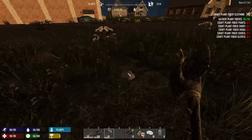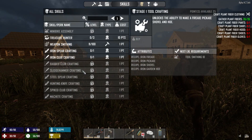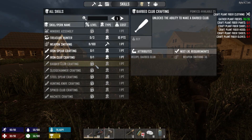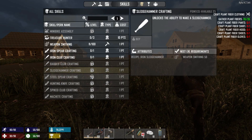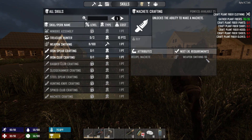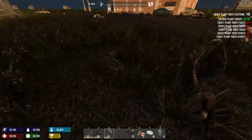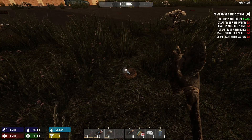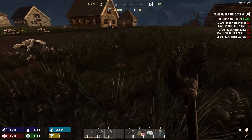I fixed progression in my mod. The barb club now requires level 30-50, the sledgehammer and machete now require weapon smithing level 90. You can see what they were originally on my mod page.